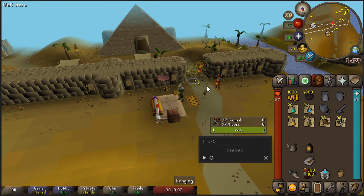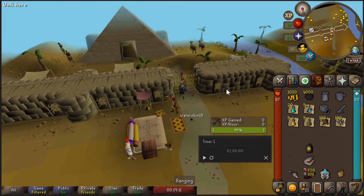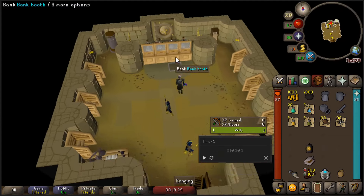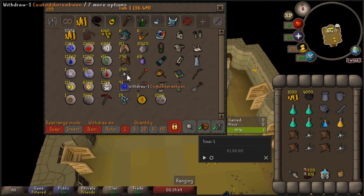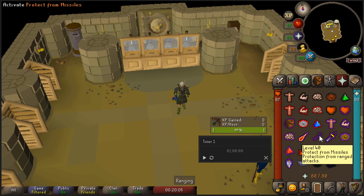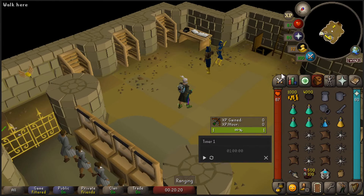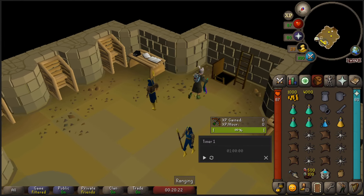Arrived at Sophanem, you may drop your waterskin. Let's go to the bank and prepare our trip. We'll keep Protect from Missiles and Eagle Eye on the whole time, so we'll need to use some prayer potions for that. Once you're ready, climb down the trap door. Make sure you have a light source with you.